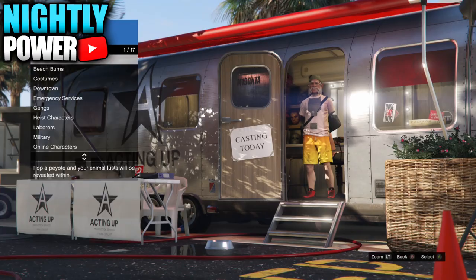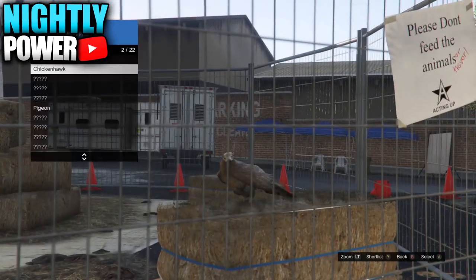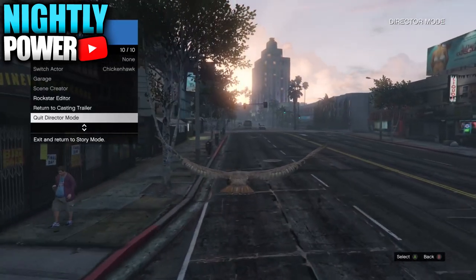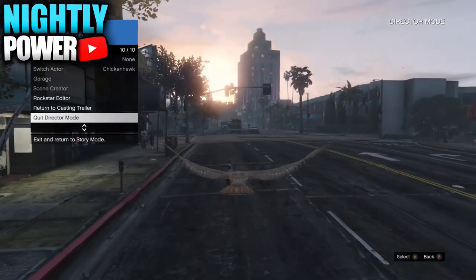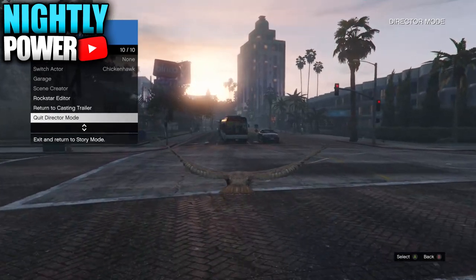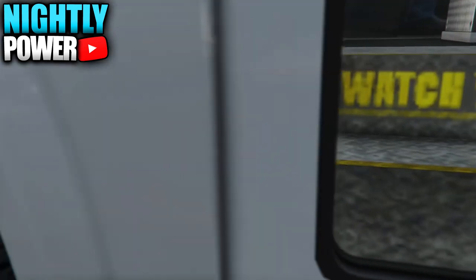From here, make your way over to Actors, Animals, and select any of the birds. When you get outside, open up the interaction menu and hover over Quick Director Mode. Now try to crash into a moving vehicle, and right before you crash, press Quick Director Mode. If you don't hit it on the first try, go back and select the bird again. If everything was done correctly, you'll be on a black screen for about one to two minutes and then get the wasted screen.